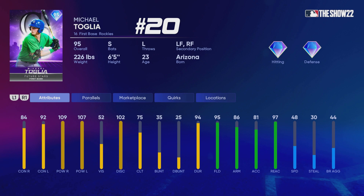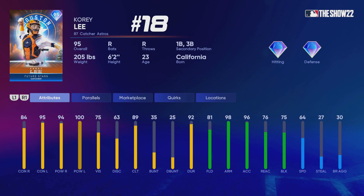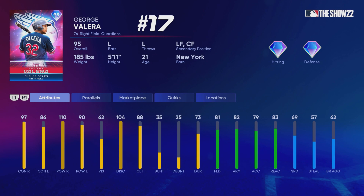At number 20 we have Michael Toglia — a switch hitter adds some value and he does play first base, though he's lower rated in speed. He does have diamond defense, so you might be able to use him in the outfield, but having under 60 speed means he doesn't have a lot of range. Shea Langliers at number 19 is definitely a solid catcher, but if you don't have a more balanced catcher like Jorge Posada or Joe Mauer, then maybe you go with Langliers. We do have a plethora of catchers in this program.